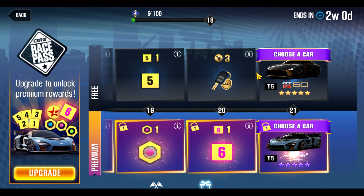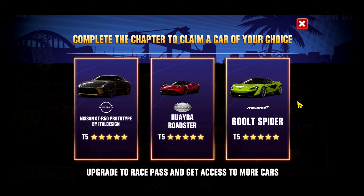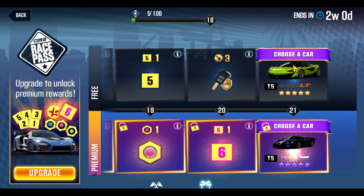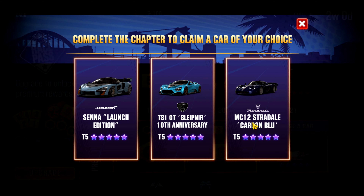So unfortunately for people fighting their way through Race Pass, there really isn't anything truly outstanding coming out of this as a prize car. Even out of all six, if I were to say the best choice out of all six of them, I would still lean towards the 600LT Spider simply because of what I know of its capabilities when tuned properly. And out of the brands, I would lean towards McLaren over some of these others simply because fusions will be easier to get. So that's my recommendations.